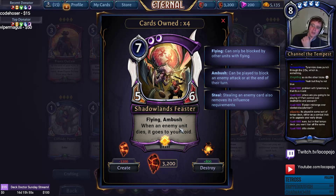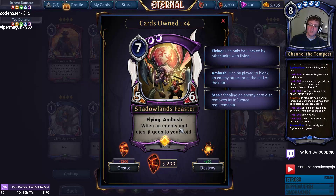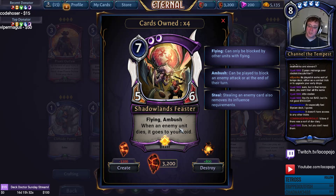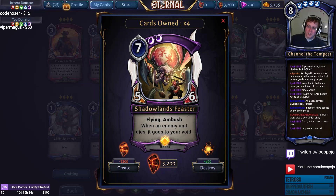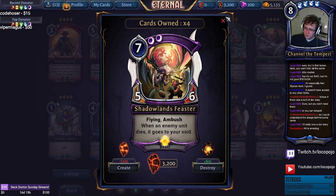Shadowlands Feaster is a 5/6 with Ambush and Flying. When an enemy dies, it goes to your void. It's a really good body that deals damage with surprise, can kill a unit on ambush, push lethal, or set up removal. It can kill a Cario, which is always nice. It's just an incredibly cool card, very solid in Felon Control, Stone Scar slow decks — a lot of versatility and power.